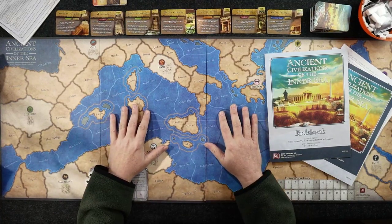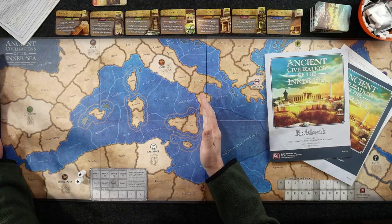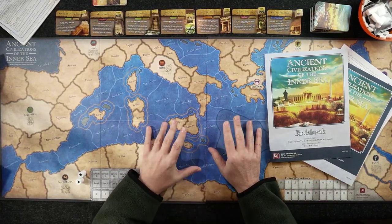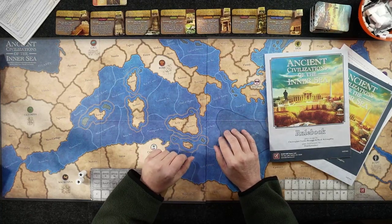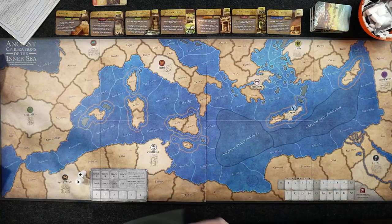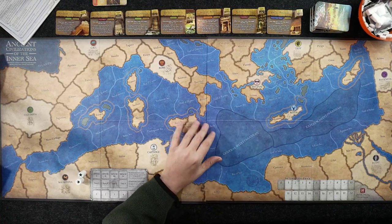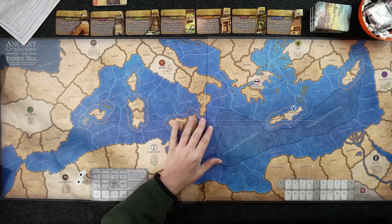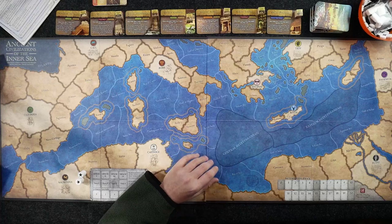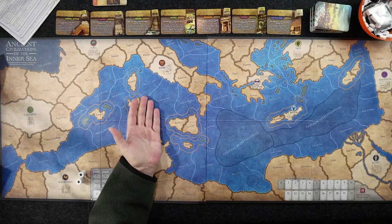First thing I want to point out — this has a pretty good-sized board. It's a wide board, essentially two pieces. I'll zoom in for a better look as I explain gameplay and talk about various aspects of Ancient Civilizations of the Inner Sea. You're going to need a fairly decent-sized table to play on, especially with more than three players, since it supports up to six, and it handles that very well.